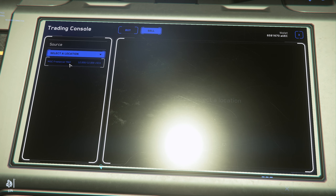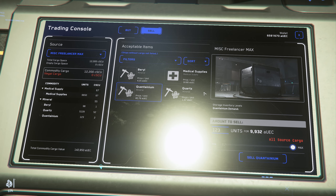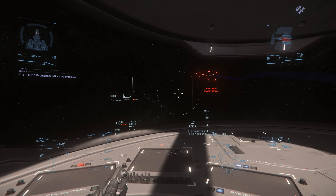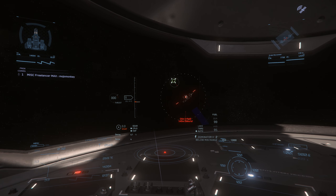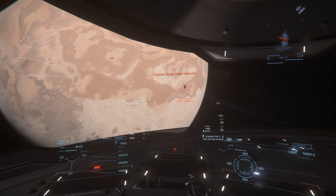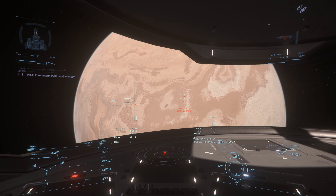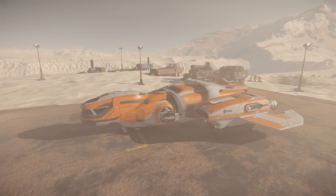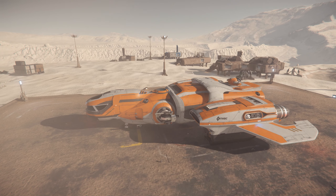The cargo bay is also a great size for taking your own refined mining goods for sale. But outside of cargo trading, the Freelancer Max has some other great money-making options. It might not be your first choice, but combat contracts are well within the ability of this ship to clean up, including some of the riskier bounty hunting missions. There's plenty of storage space for box delivery type contracts, and the bay in the back comfortably fits a rock mining rover, and it's easy to drive in without having to worry about too many glitches or gimmicks.